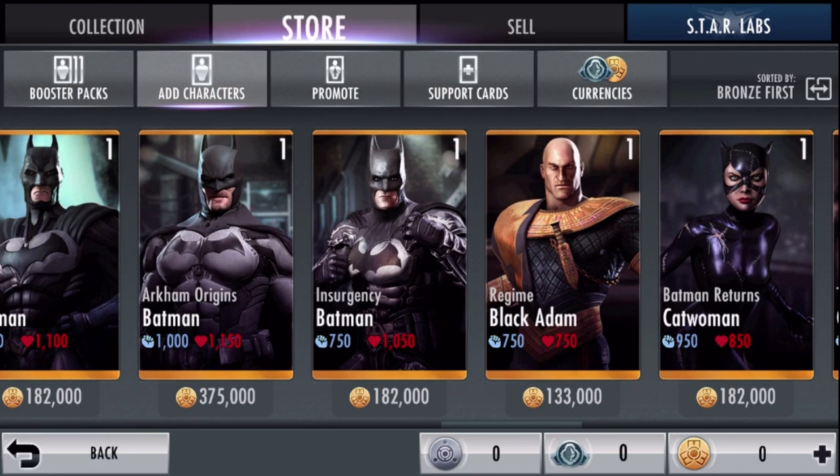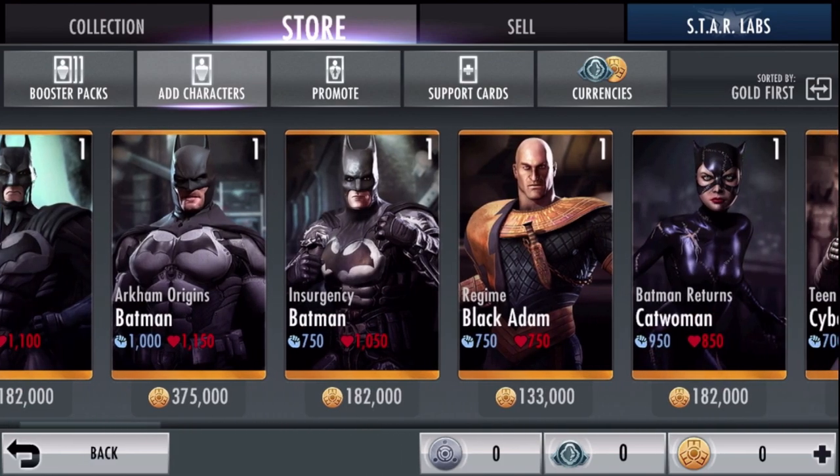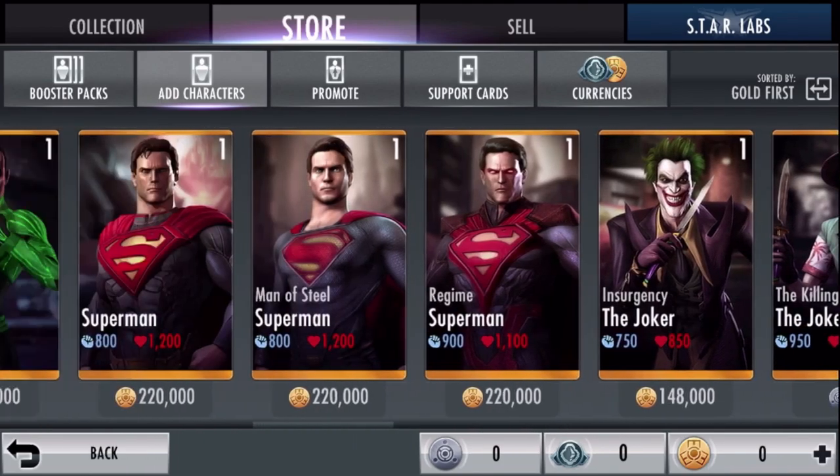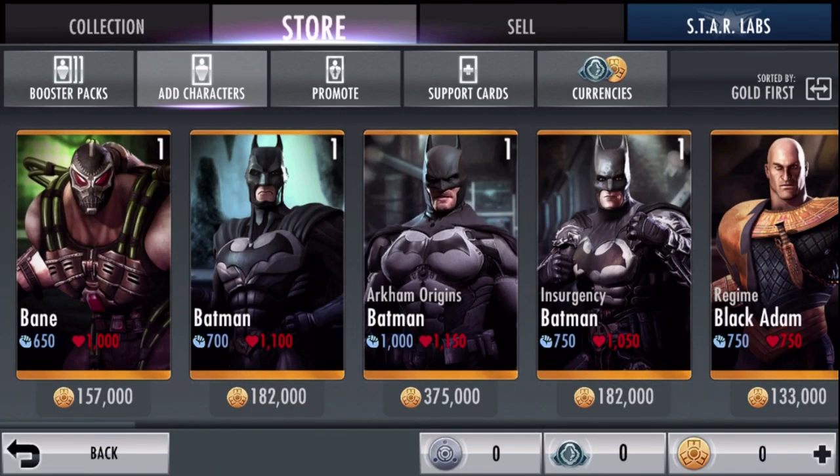Moving on to our gold list — this gold list is gonna take a lot of time. You guys already saw how quick the silver and the bronze spots were. The gold is a lot, we're gonna talk about a lot of stuff here. So let's just jump into it. We have so many gold characters in this one. We're gonna be talking about pricing and passives, but more importantly, we gotta talk about price because a lot of these gold characters are worth a lot.